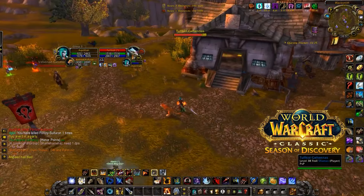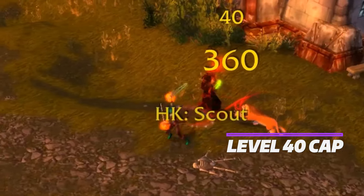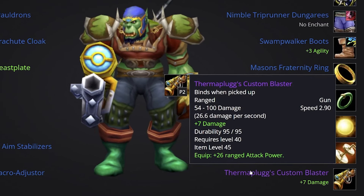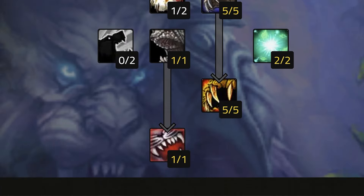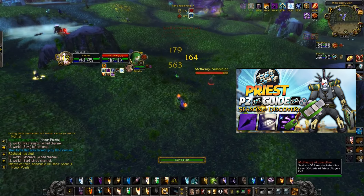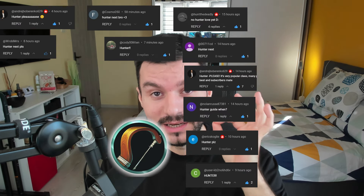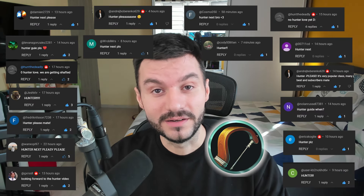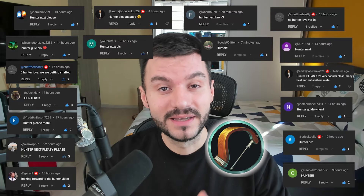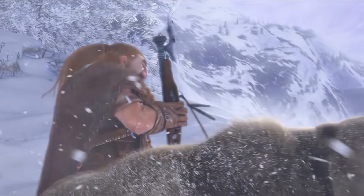Welcome back guys. Phase 2 of Season of Discovery is live. We are doing the level 40 guides for all classes — guides where we cover overall best in slot gear, updated professions, multiple talent specs, which runes to use, and some tips and tricks. Yesterday we covered the Priest, the bringer of darkness but also the invoker of light. Today you guys voted in large numbers for the Hunter — the master of ranged combat, the tamer of wild beasts, and lately the leader of melee DPS.